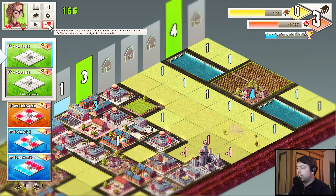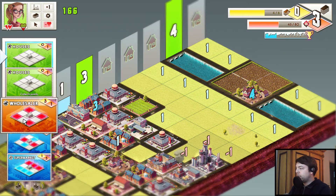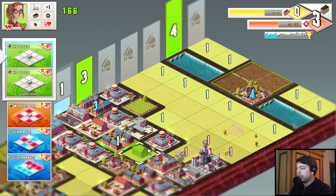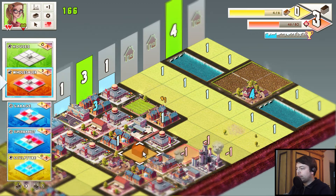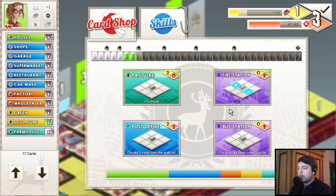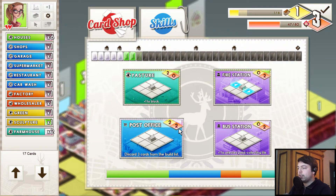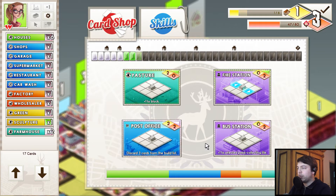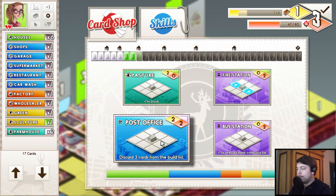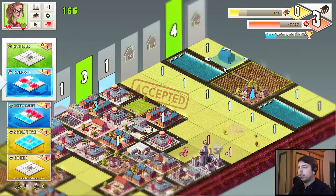And force clear that column. We want to put the wholesaler in there as well just to have it placed somewhere. Let's put a house here and the wholesaler here — that gives us another upgrade. Fire station is funny but it's a one-time use. Let's take a look — the pasture is interesting. Let's take that to explain another concept.